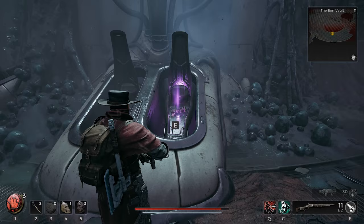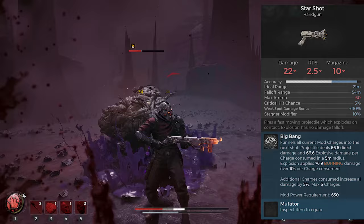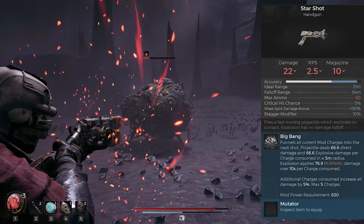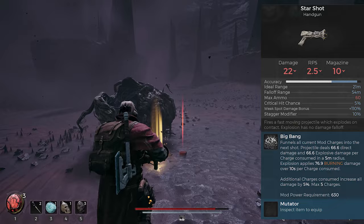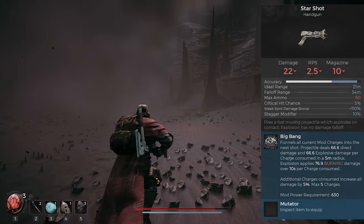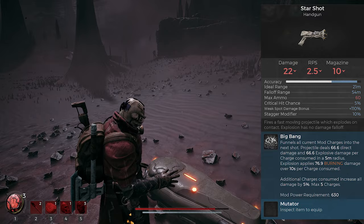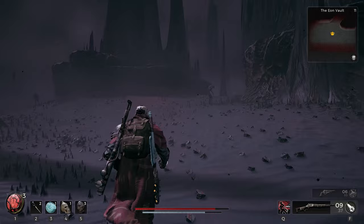Now if we take a look at what these items can do, starting off with the Starshot — it fires a fast-moving projectile which explodes on contact. Explosions have no damage falloff. The perk it comes with is called Big Bang, which funnels all current mod charges into the next shot. Projectiles deal 66.6 direct damage and 66.6 explosive damage per charge consumed in a 5-meter radius. Explosions apply 67.9 burning damage over 10 seconds per charge consumed. Additional charges consumed increase all damage by 5%, max 5 charges.